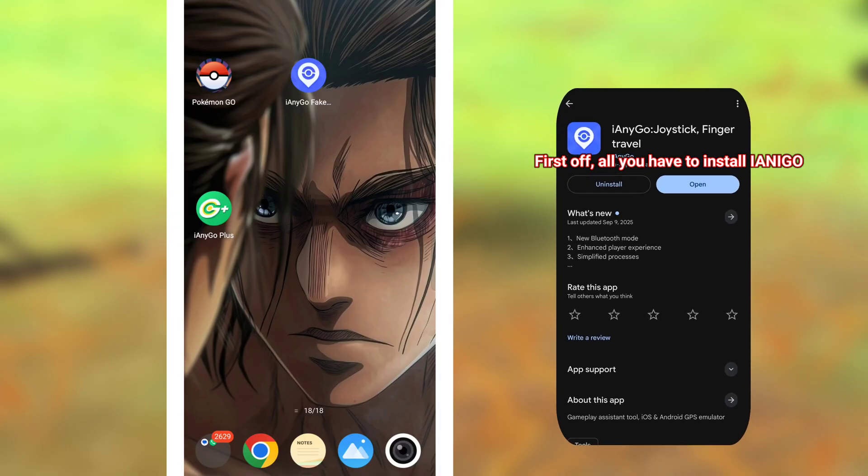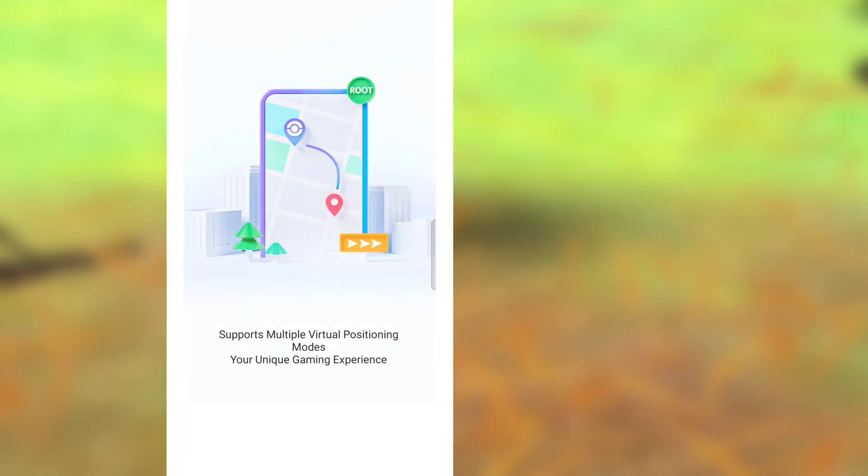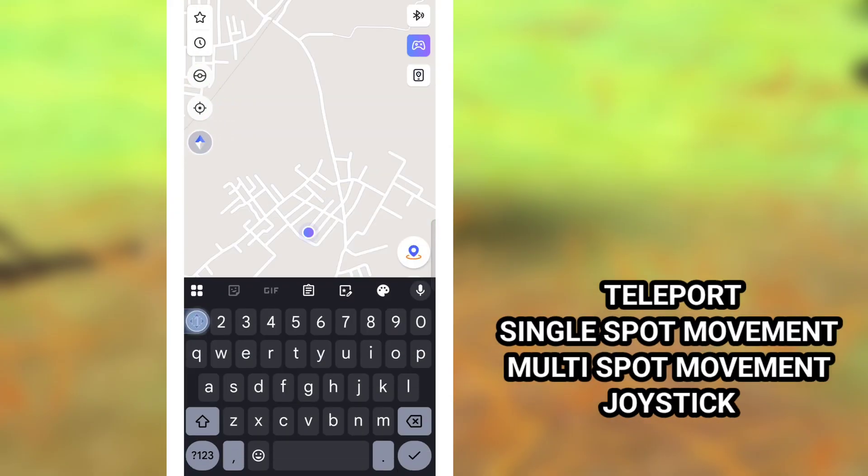First off, you have to install Ianygo Special Tool from the Play Store — link in description. This tool provides you teleport, single spot movement, multiple spot movement, joystick, and more.